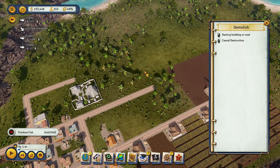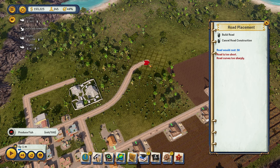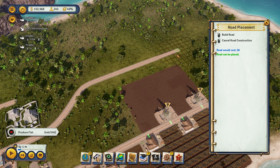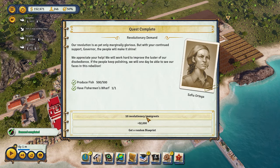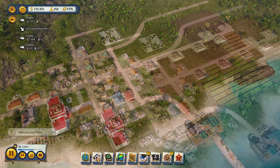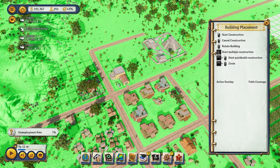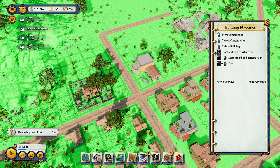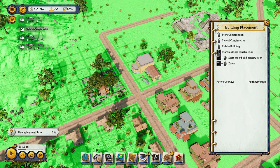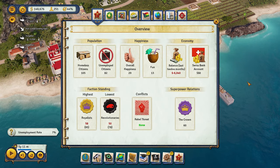You can add more things once you have electricity, but we're not worried about upgrades right now. We're going to extend the street like this — again, don't worry about how the island looks. We're going to take the 10 revolutionary immigrants to boost our revolutionary support population. These aren't things you have to do right off the bat, but keep an eye on happiness — build something religious, like a chapel. Tropico isn't just about making money at first; you've got to cover all bases.